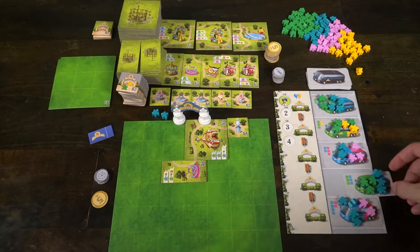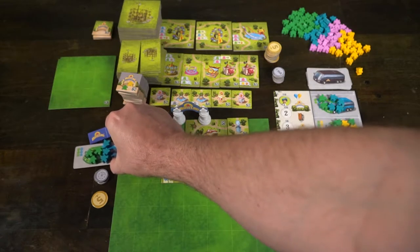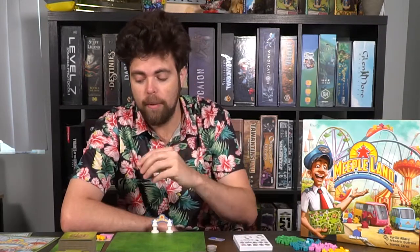After each player passes, you're going to go on to the cleanup round. The player who first passed is going to receive one of the five buses. They'll take that bus and put it next to the entrance of their park, along with all the meeples associated with that bus. That will happen for each of the four players. Then you're going to go ahead and welcome visitors.